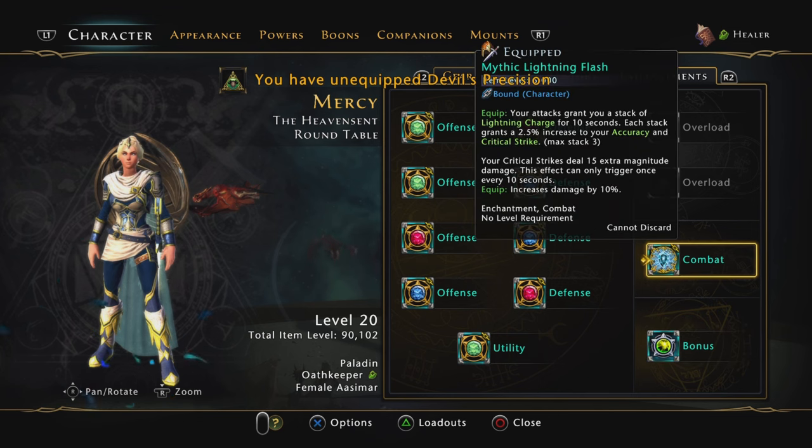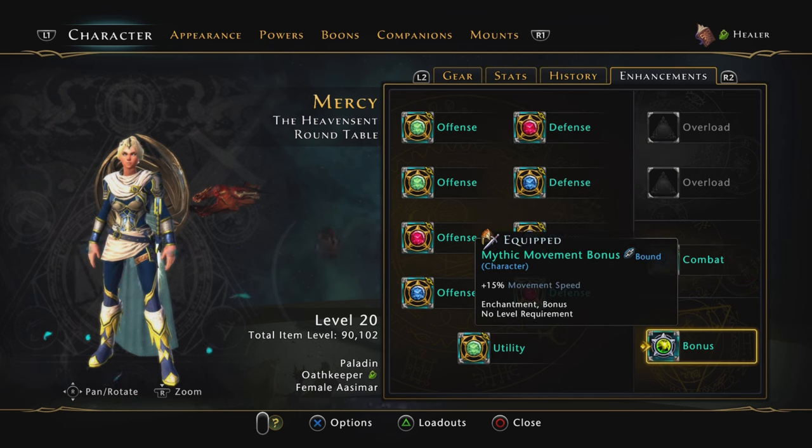For the combat enhancement, we're going to be using Lightning Flash for the 7.5% critical strike. The bonus one is going to be movement speed. You can use recharge speed or action point, but I think movement speed is more helpful because the Paladin is quite slow and we don't have a dodge or a roll — we just have a block. So it's good to have movement speed so we can get away from things instead of trying to block them.